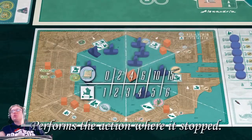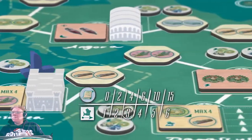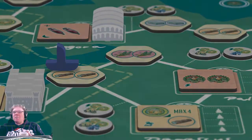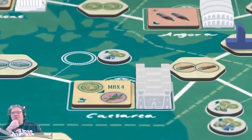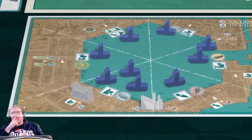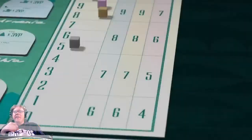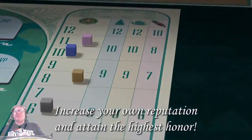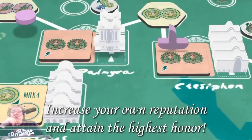Arrange the ship one by one in clockwise directions. I think we're getting a little too deep into the rules here — perform the actions where it stops. Build ships, build a trading port. You collect a thing and that makes the special ability better, or something. Fulfill citizens' orders. Increase your own reputation to attain the highest honor — a separate track. There's so much they're throwing at me, I love it.